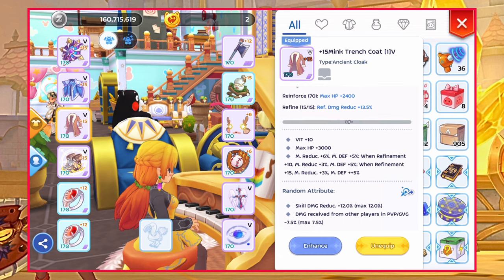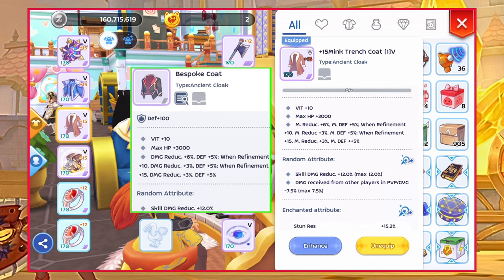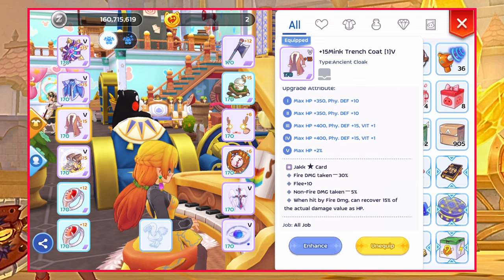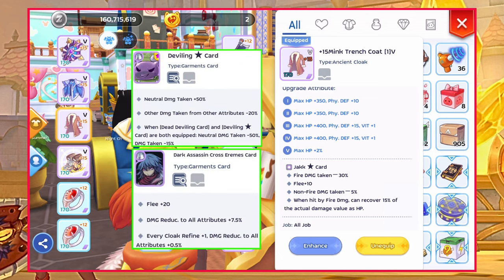For garment, I'm using Mint Trench Coat for magic reduction. Another option for garment is Bespoke Coat if you want damage reduction. As for the enchant, aim for high double status resist or Divine Blessing 4 with status resist of your choice. Card options for garment are Deviling Star or Dark Assassin Cross RMS card.